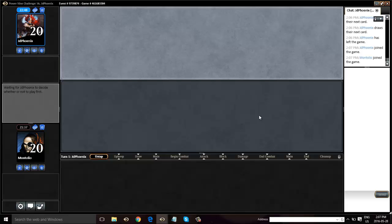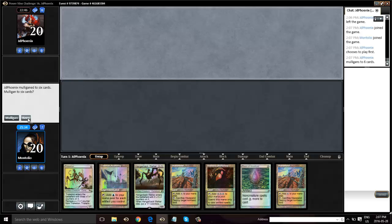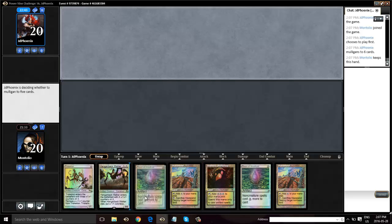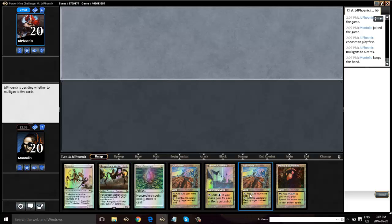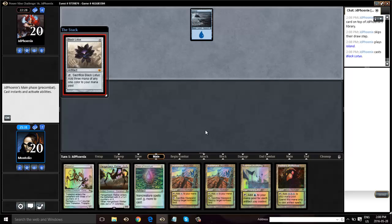Just bringing in a miser Mental Misstep — no true rationale for that other than trying to hit Steel Sabotage or something of that nature. We're on an Ancestral Recall. We'll keep this hand. Very similar to our last hand in that we've got a couple of Wastelands, a Sphere, and an early creature. Our opponent has mulliganed, which is good. But Wasteland, as we saw last game, is not that effectual against our opponent because he runs basics.